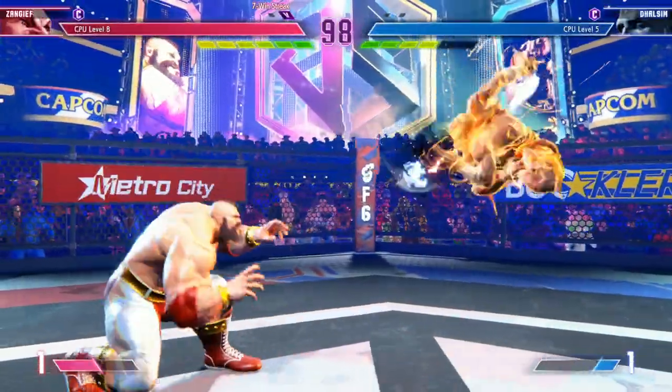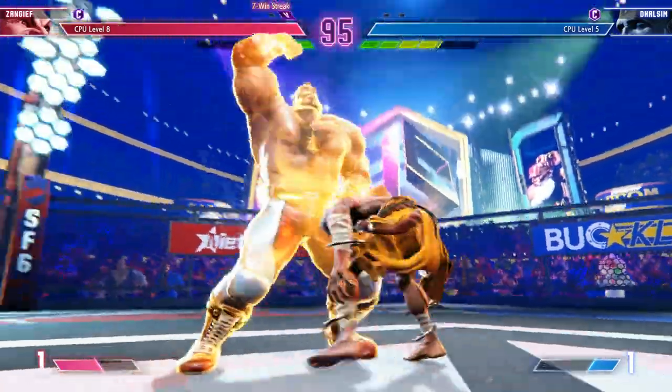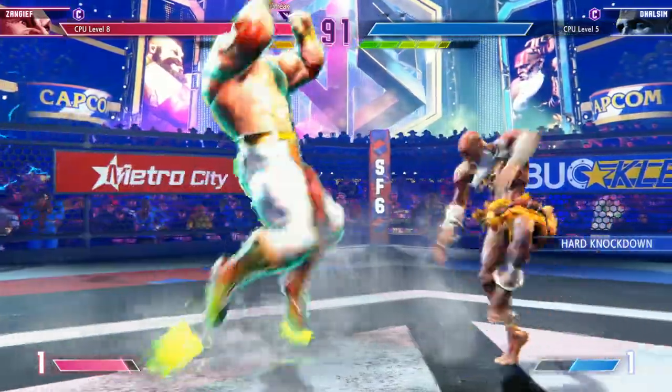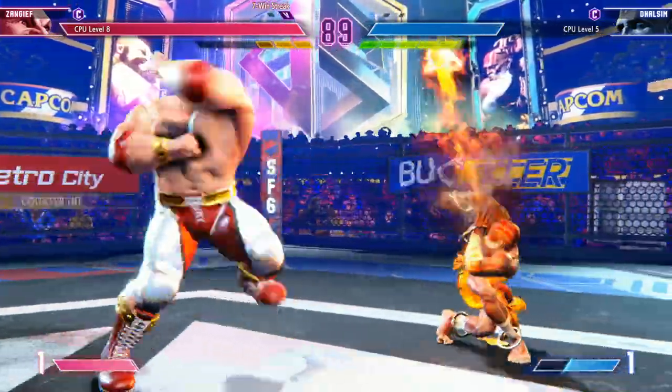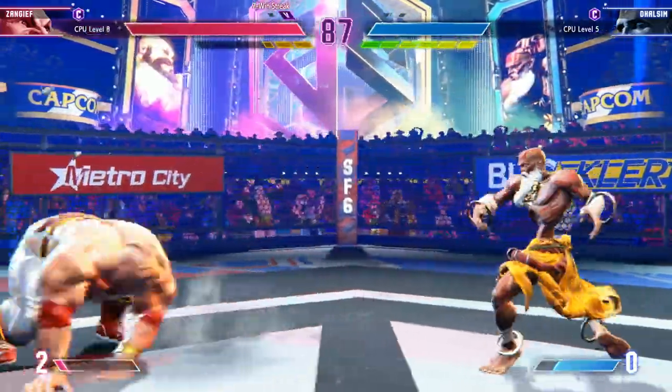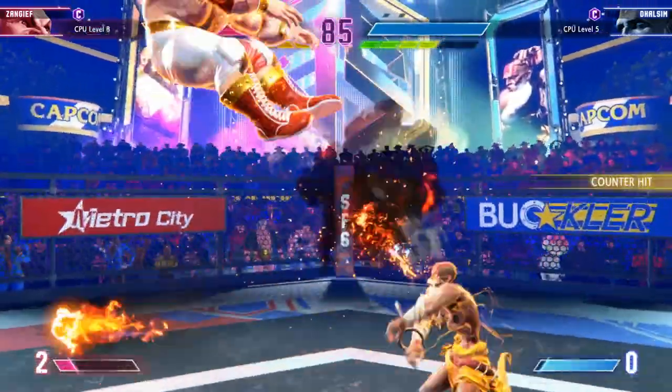Command grabs are great for punishing your opponents. If you're fighting a Ryu and they do a Shoryuken and you see it coming, just block it and punish it with a command grab for easy damage. If your opponent wants to zone you out with fireballs, Zangief can just spin through them, he can parry them, he can drive impact through them. He's got great ways to just get in his opponent's face and absolutely destroy them. This game plan is very easy to understand even for newcomers.